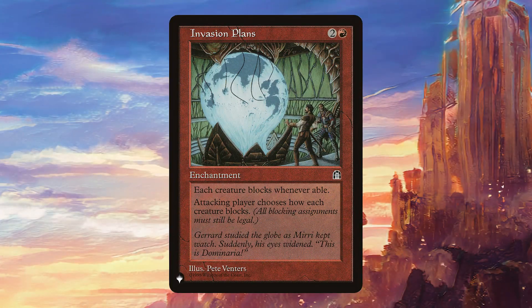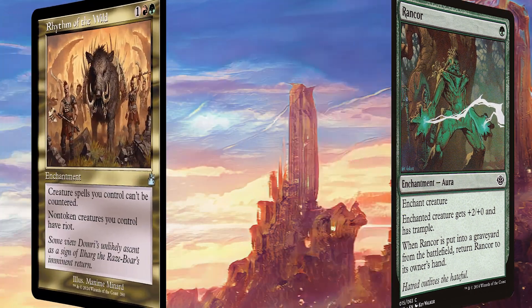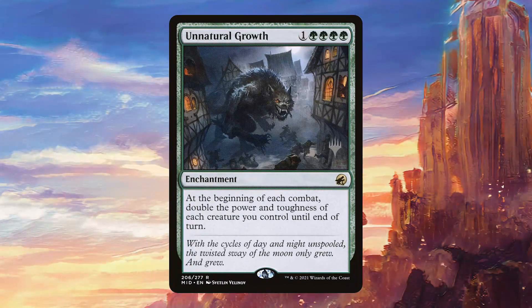Invasion Plans is a surprisingly good card in this deck because it's going to force all creatures to block all the time. Seeing as our commander should be indestructible, we don't really care too much about that, but we also get to choose how our opponents block — which means we get them to block with one creature each time to make sure we get as many attack steps as possible. Rancor is nice and cheap and provides a bit of trample. Rhythm of the Wild works very well by making sure we don't get stopped by counterspells and giving all our creatures pseudo-haste. And Natural Growth is going to make all of our creatures pretty beefy every single combat.